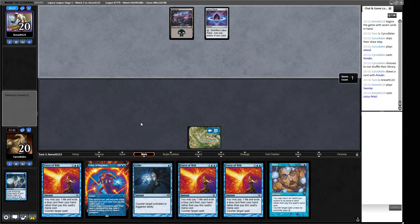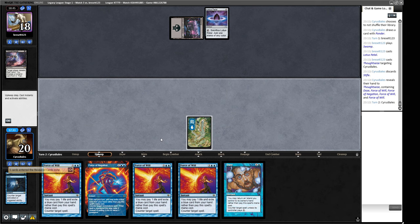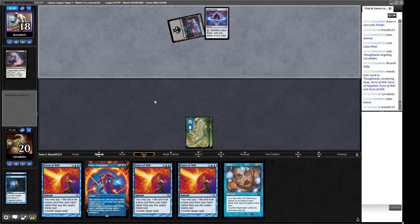We're going to see a repeat of game one and they're going to crack this to do a Looting. Thoughtseize targeting us — sure, have a look. Pretty good hand there. They could take the Force of Negation so that we can't stop a Faithless Looting, because if we counter it they can then flash it back. They took the Stifle — that's interesting. So maybe they're more worried about us putting together a threat. So we've got Double Force of Will and Daze — or they're just really intent on having their Marsh Flats actually be a land. And Entomb — we'll say no to Entomb.